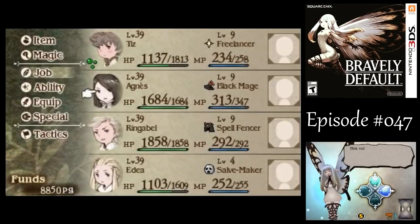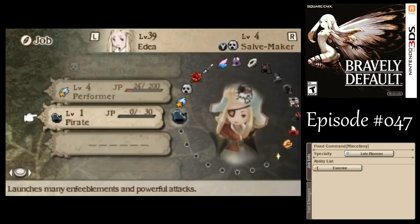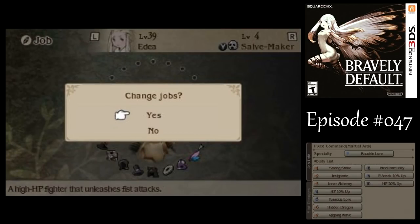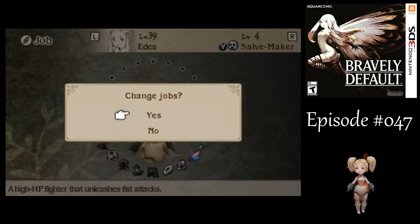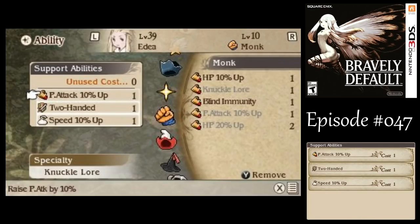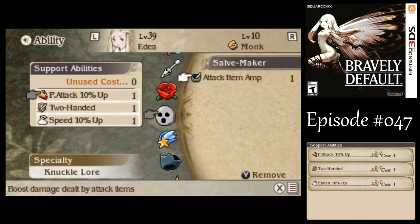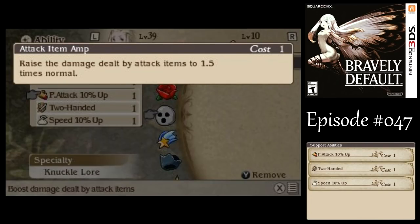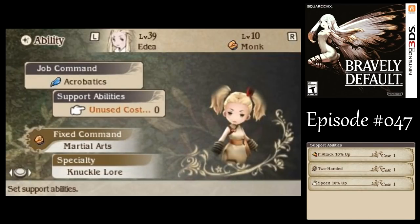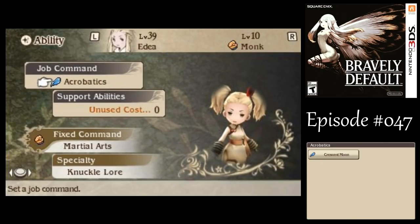The player unlocks the Attack Item Man ability — they thought it unlocked at level five but got it early. What it does is increase damage dealt from damage items by 50%, which is quite substantial. You can deal upwards of 5,000 damage with the right elemental setup — it is obscenely good.